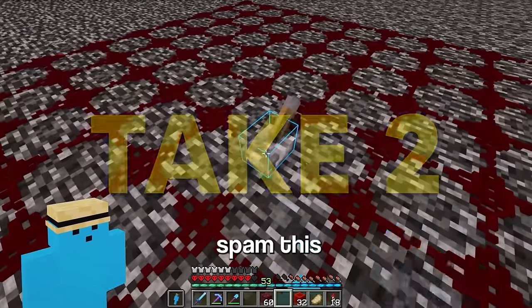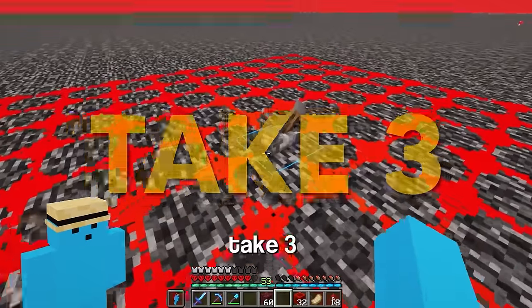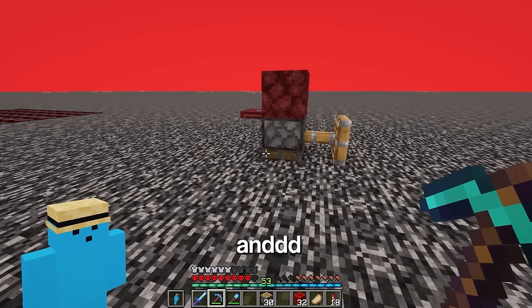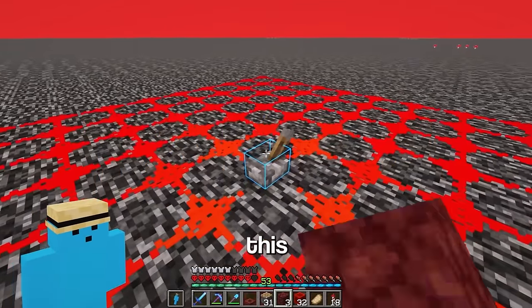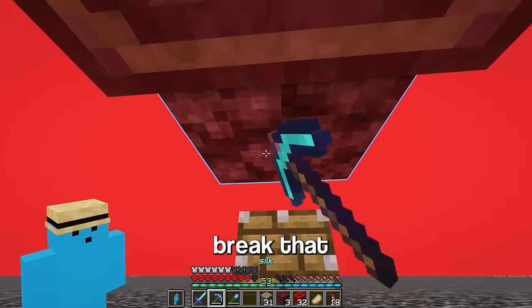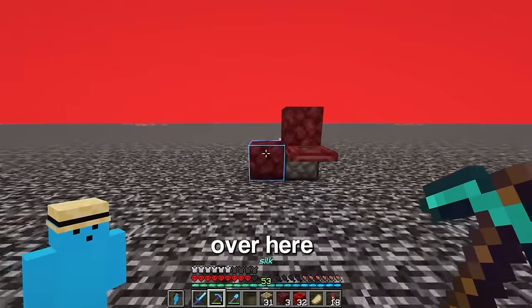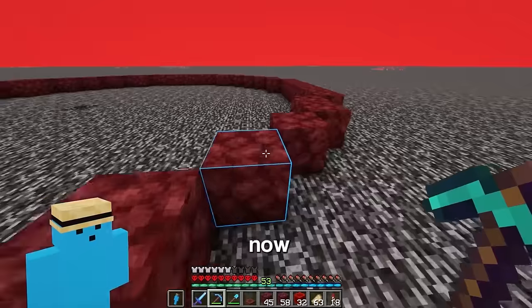That didn't work. Let's first spam this, and then — I don't think this is supposed to happen. Time for take three: spam this a bit, then hop down under here, break this, place that. Take four: spam this, break this, hop down under here, break that, place... Take five: spam this, run over here, break that, break this, place that — and it worked, first try. Now I just got to repeat this inside this entire circle.